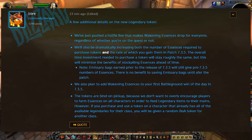According to a post by Lore on Monday afternoon, a hotfix was added to the live game so that if you don't have any legendaries left to upgrade, you'll still receive Wakening Essence from the usual sources in game. This will allow any character to stockpile Wakening Essence in preparation for the patch.